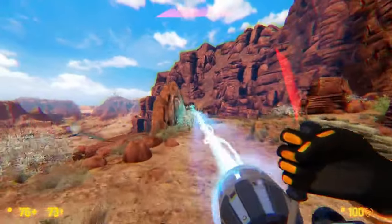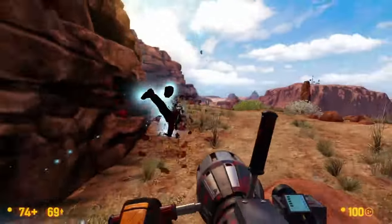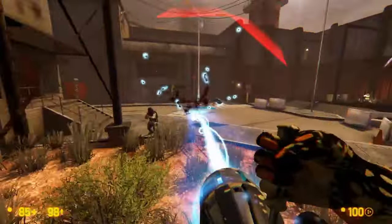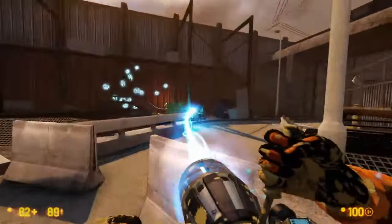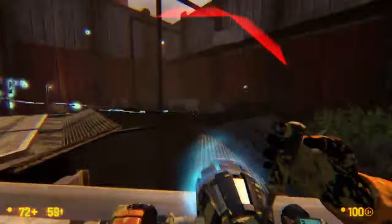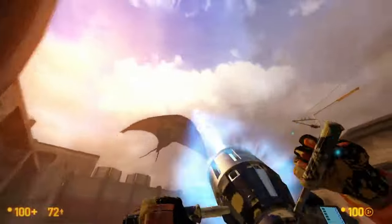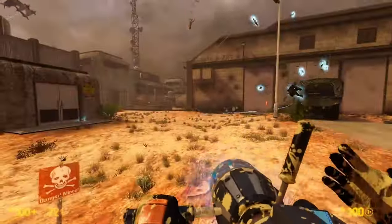The gluon gun shoots out a beam that upon making contact with nearly everything in Half-Life will destabilize organic or inorganic material at such an extreme rate that even the scientist that created it was scared to use it on living creatures. Yeah, this thing is fueled by depleted uranium-235.